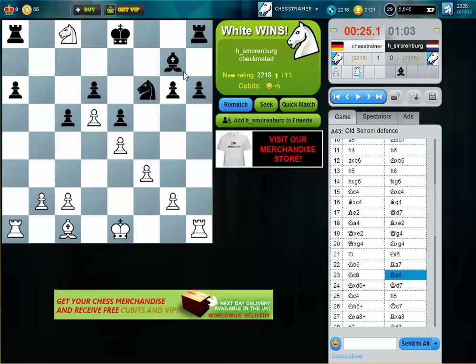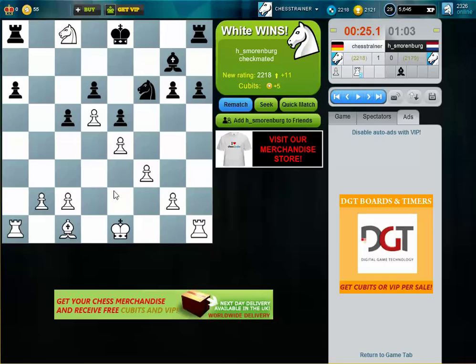So what black needs to do is play h5 and bishop to h6 to get this bishop out of the pawn chain — try to gain some space and get rid of the bad bishop. In closed positions, the bad bishop is the bishop where the pawns are staying on the same color in the center: white squared for white, black squared for black. Thanks for watching.